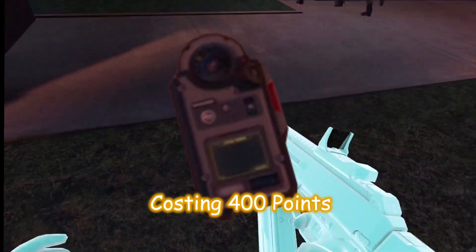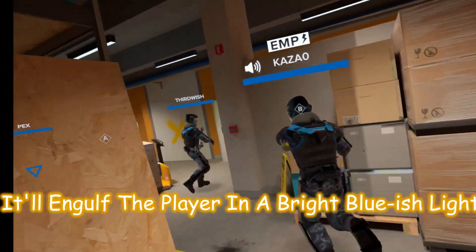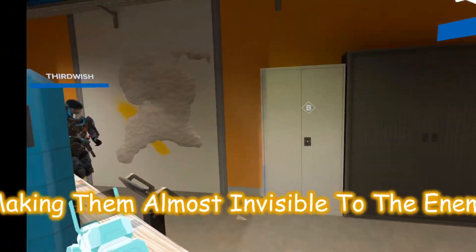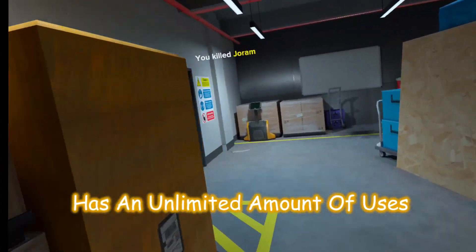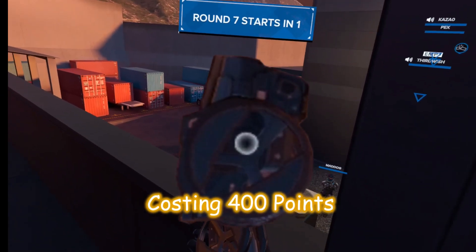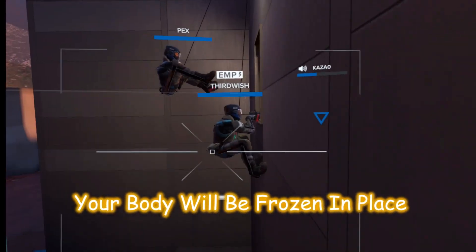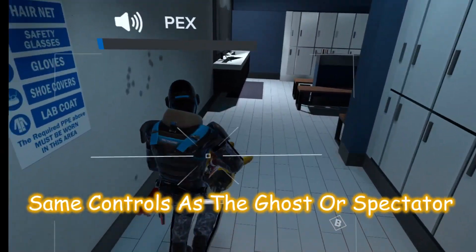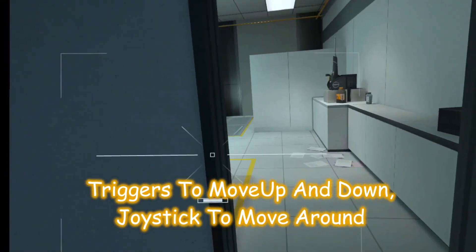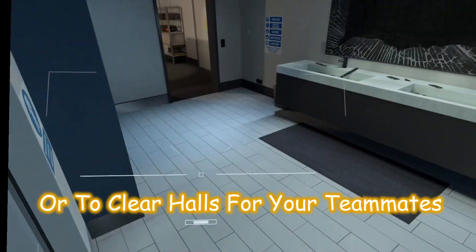The cloaking device, costing 400 points, can be activated with the trigger. It'll engulf the player in a bright bluish light making them almost invisible to the enemy. Green light means it's ready to be used, red light means it's still charging. It has an unlimited amount of uses. The drone, costing 400 points, can be activated with the trigger and then thrown. After a second or two your body will be frozen in place, vulnerable to attack, while you're put in control of the drone — same controls as spectator mode. Can be used for vision into a room or to clear halls for your teammate.